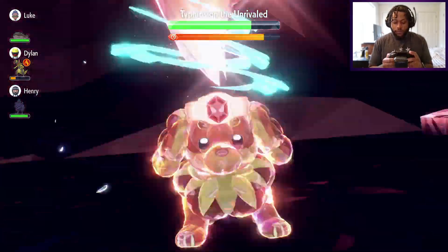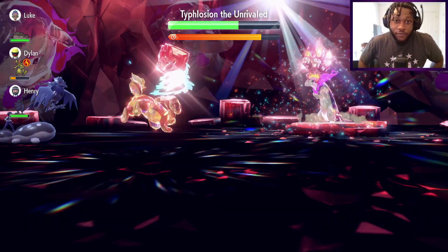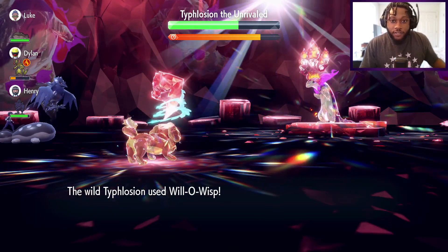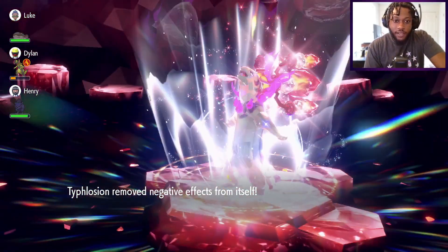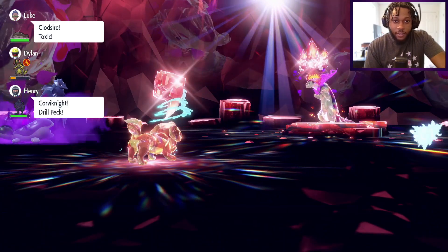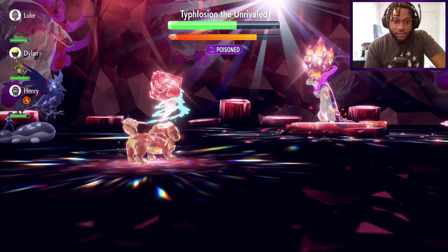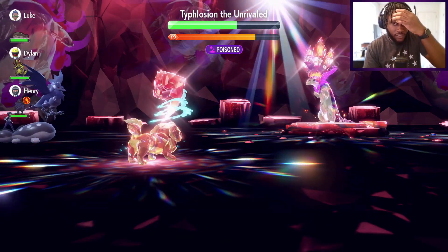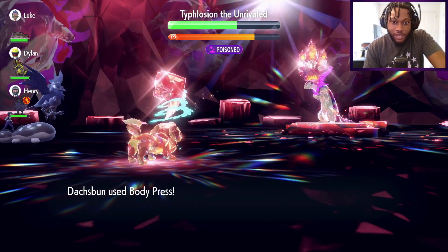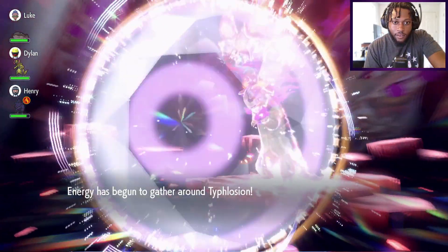We're going to Terastallize right here, and I'm going to use the turbo feature on my controller and just let the dog go to work. He's going to keep Body Pressing - big damage, huge damage. He just really wants to get that Willow Wisp up, but it won't work because of the ability. We got a little bit of poison damage and he stole some of our Tera charge, but it doesn't matter - he'll continue going for it until his shield goes up. For the most part you're going to be safe throughout the entire raid.